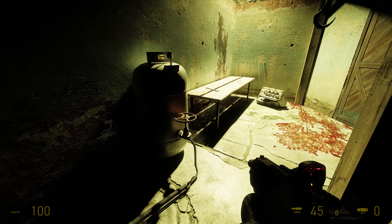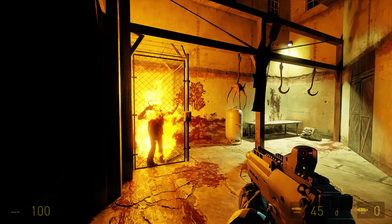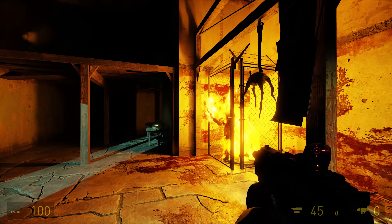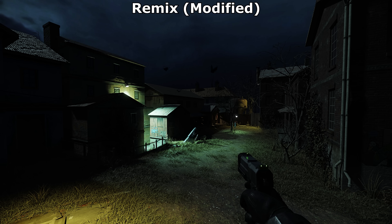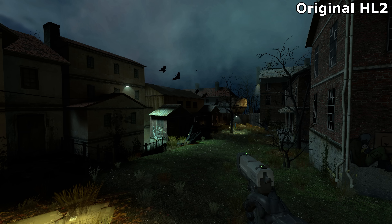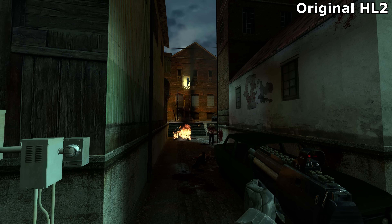Anyone who's played Counter-Strike 2 will know that Source 2 — and indeed RTX — bounces light around a lot more than Source 1 used to, which is what Ravenholm was based on. So these custom tweaks will help return the ambience back down to how it looks in Half-Life 2, combining the best of both worlds: the limited bounce lighting of the original game, with the resolution of path tracing.